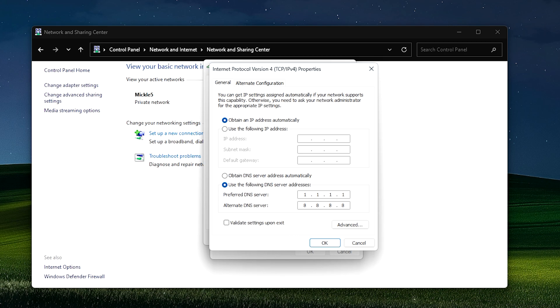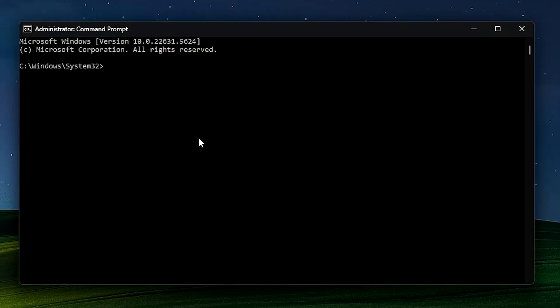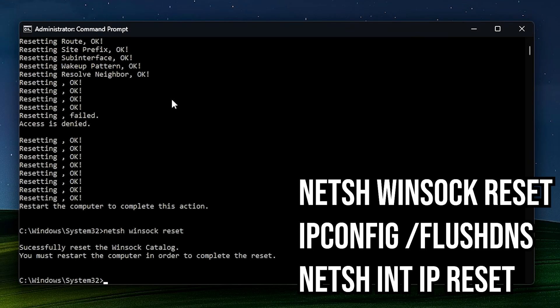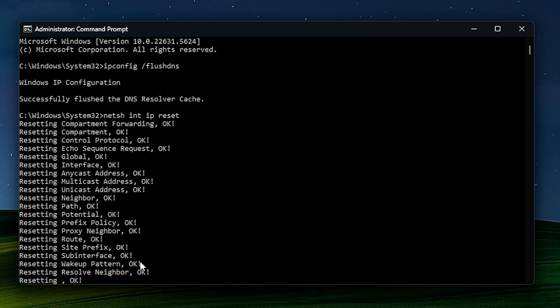Next is resetting your network. In some cases this is all you truly need. If you have been using your PC a lot and have not reset or flushed your network, this may be very important. Open your command prompt as admin and copy and paste the commands from the description — this will flush your DNS, reset IP settings, and reset Winsock. After all of this, restart your PC and hopefully your ping issues are fixed.